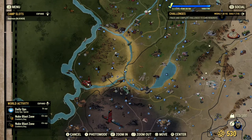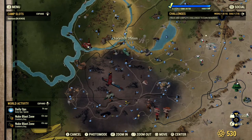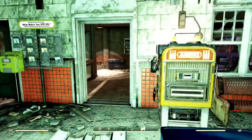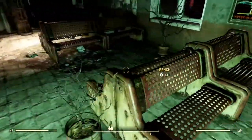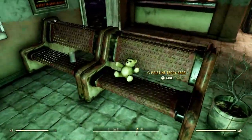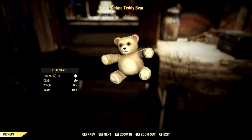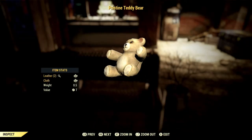Next up is the Pristine Teddy Bear. This bear can be found at the Charleston Station — just head inside and it should be sitting on one of the benches. I did have to server hop quite a few times before getting it to spawn, and I don't even like how it looks. But I know some people like to collect all the clean and undamaged junk items, so there's that.